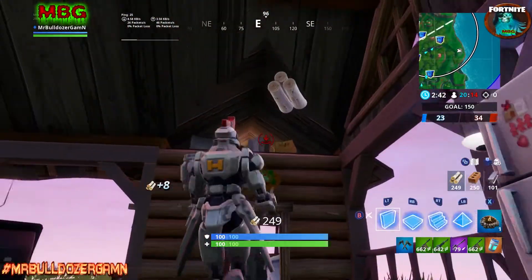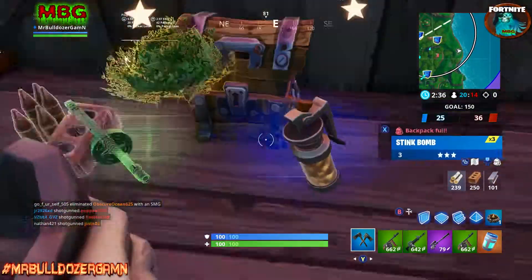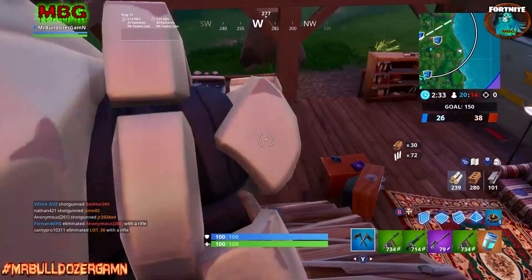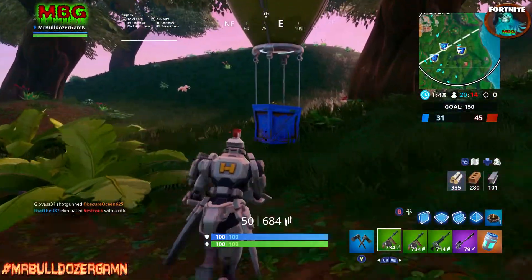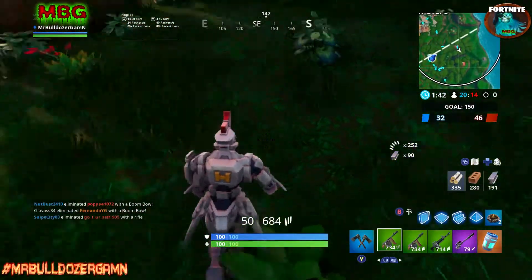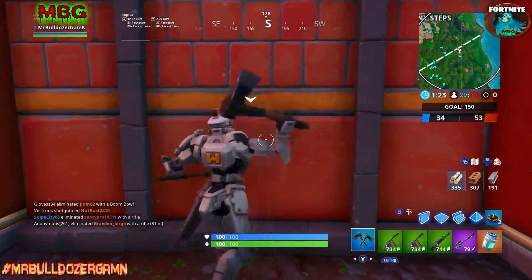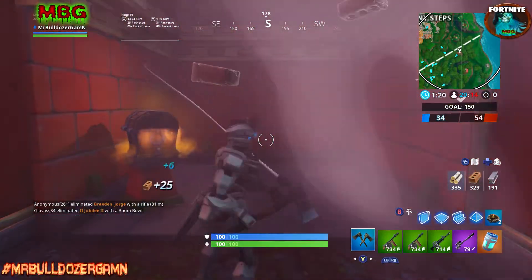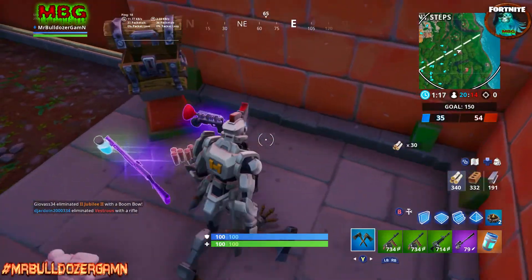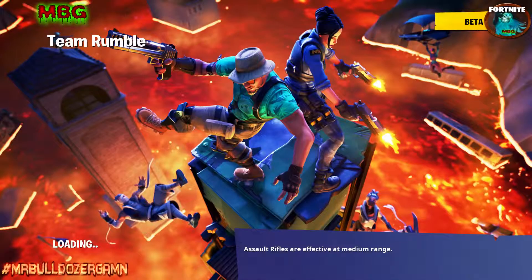Med kits are another issue — instead of healing a small amount, you can give yourself a complete full 100% green bar. And here you can see I'm opening the supply drop with no health items whatsoever. I got a chug jug at one point and I think I got two chug jugs across the games — I came across one while already holding one, so I used it.